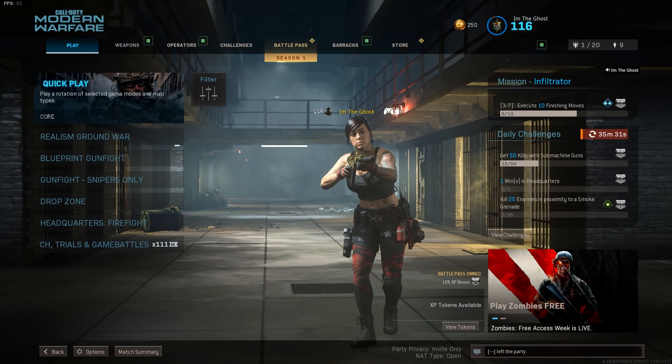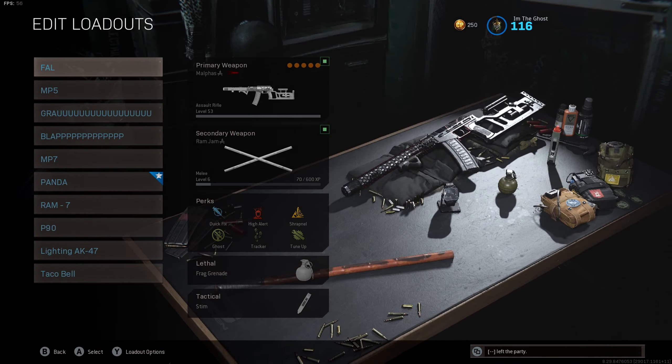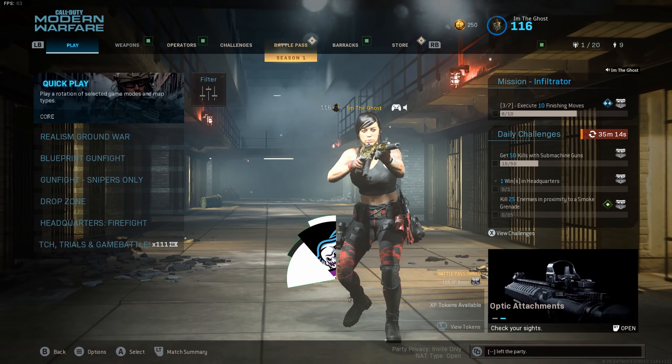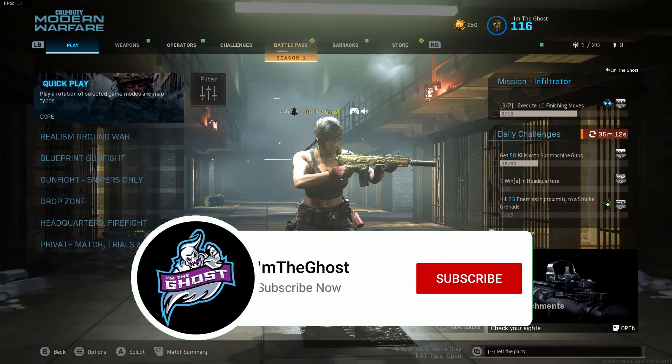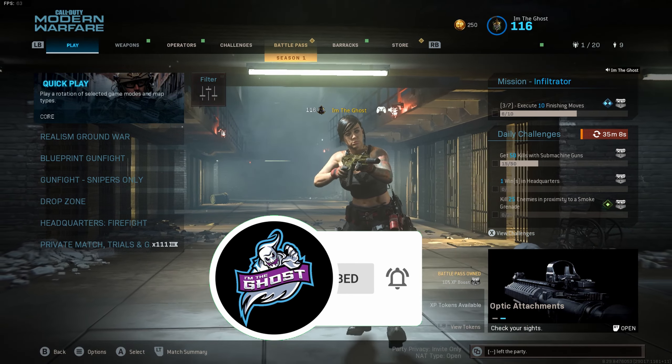What's going on, that's Ghost Gang — hopefully everyone's having a great day today. In today's video we're gonna be using the Kilo. For my class attachments I was using for this gun: the monolithic suppressor, the Singuard 16.6 inch barrel, the commando foregrip, the stippled grip tape, and the no stock. If you guys happen to be new here and enjoy Call of Duty content, I'd highly recommend subscribing and turning on your notification bell.